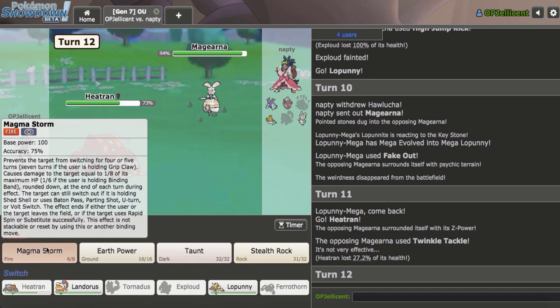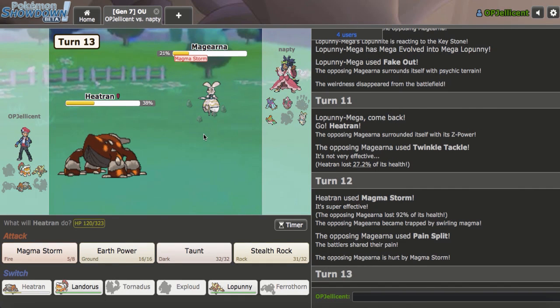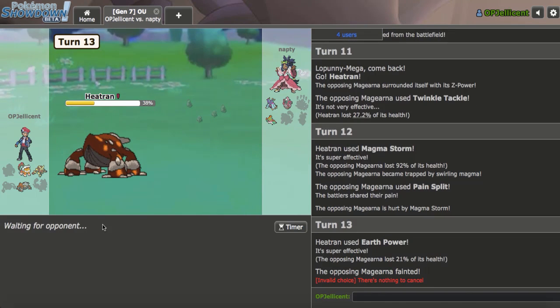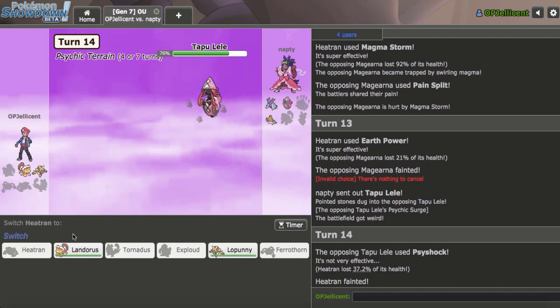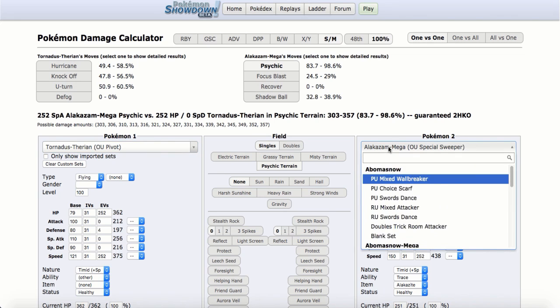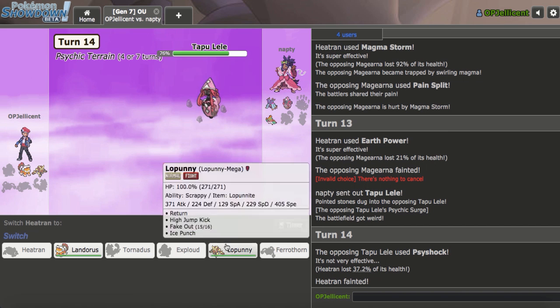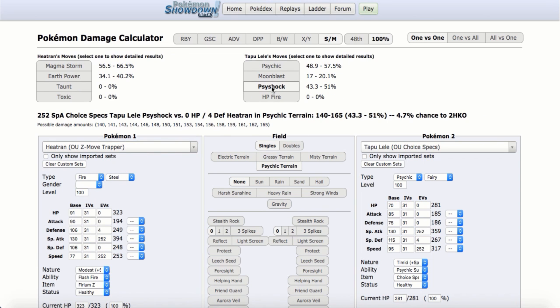Twinkle Tackle lands there — that's fine. I'll just go for Magma Storm. Maybe Toxapex comes out — I could just Earth Power. But I don't want Hawlucha coming in on a sack and me not hitting it. They stay in. Pain Split hits me for a bit of damage. I'll Earth Power — they stay in again. That would be so dumb. They don't actually do that. So now the next threat comes in. Lele comes in. I'll Magma Storm this. Looks like that's probably Choice Specs based on the damage. Does Landorus live a Psyshock? Landorus versus Specs Lele — it probably doesn't. Heatran at 37% probably has to go down with Specs.